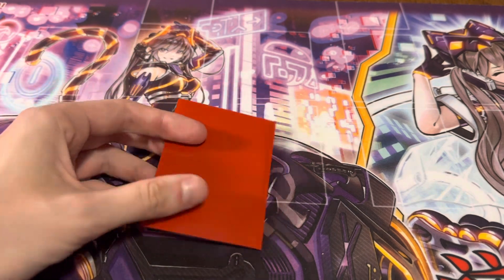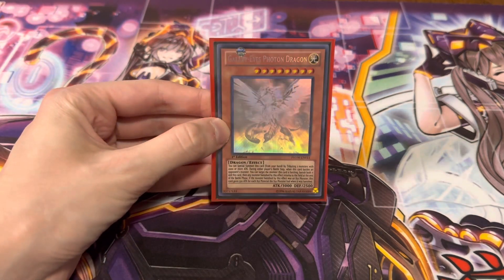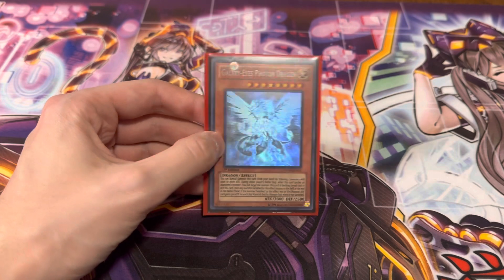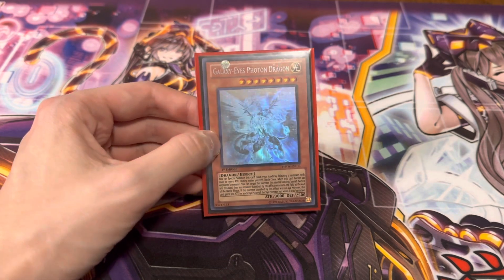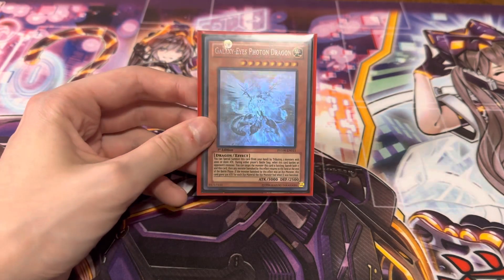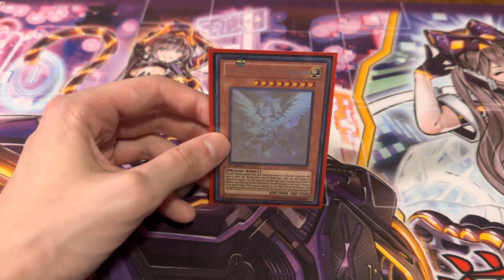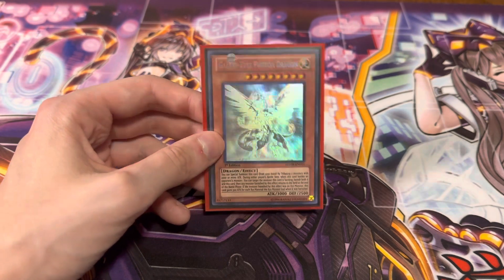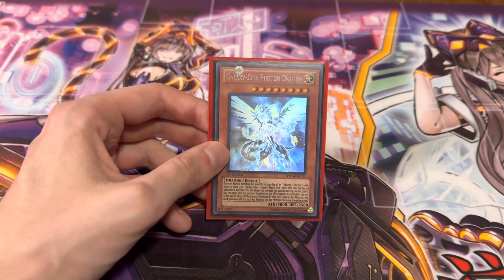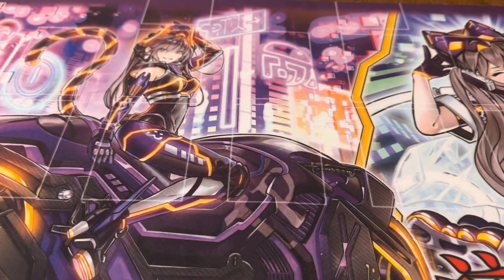And to round us out, the big pull of the day — the one we were super excited to get as soon as we walked in the store — a Ghost Rare Galaxy Eyes Photon Dragon. I am building a Galaxy Eyes and Photon deck; it's like 90% Galaxy cards, 10% Photon, but I know a lot of those archetypes kind of get mushed together. Ghost Rares are just really cool to me. I've never really seen too many up close in person, so once I finally got the first one — I think it was Odin, Father of the Aesir — this kind of printing is just super awesome. Definitely wish they'd bring these back into the main booster sets, but can't complain. It's just an awesome looking card and I'm definitely glad to have it for the collection.